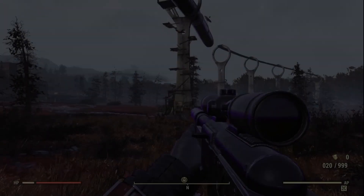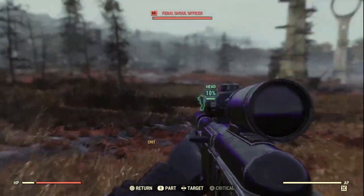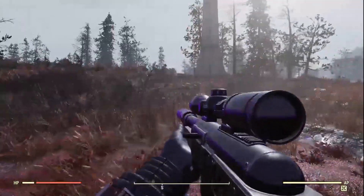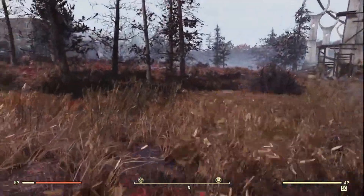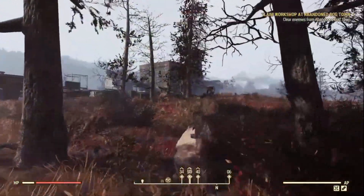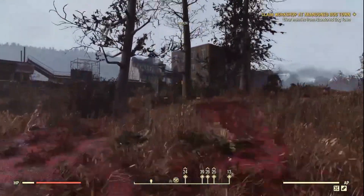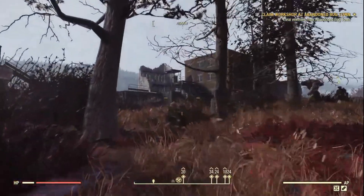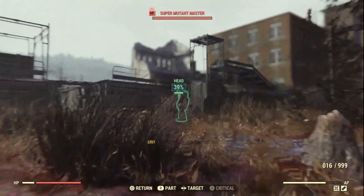We'll be facing the Pylon itself. If we look to our left as we come in and use our VATS, we should be able to find the first super mutant just over here. As you can see, he's got a crown next to his name and that's what we're targeting — we're targeting the super mutants with the crowns.